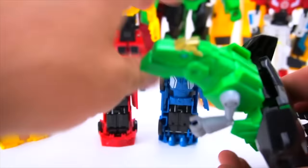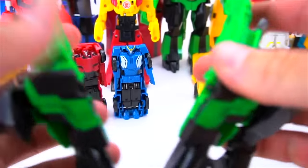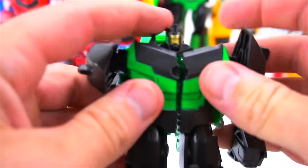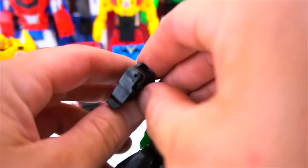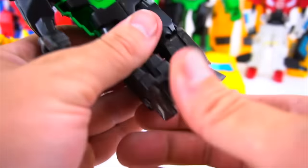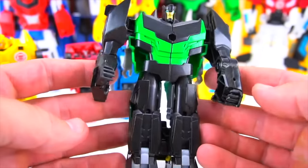Here's Grimlock, so we should put him into robot mode — this is going to take a while because Grimlock's the hardest one to transform. Pull that out, split them apart, flip this down — his head is in here. Just like that, put them back together, bring his arms around, he's got some hands — flip those out. Flip that out, put his feet down and they kind of flip around. There is Grimlock in robot mode!